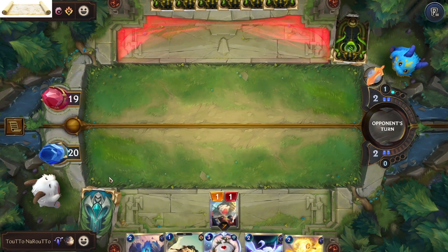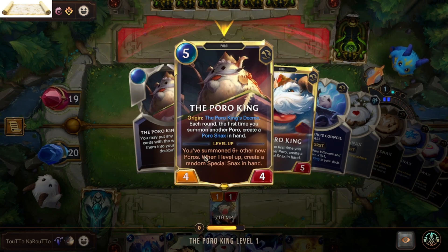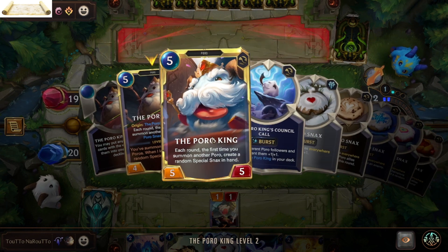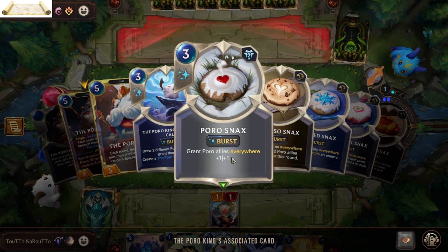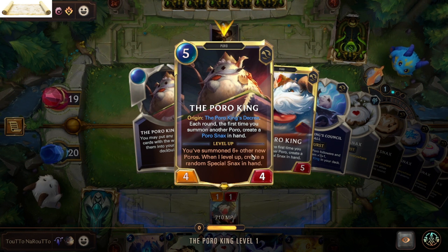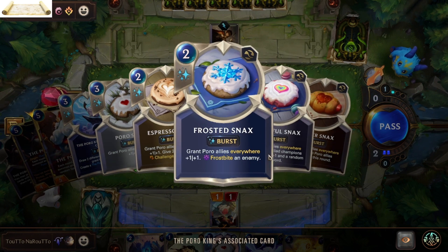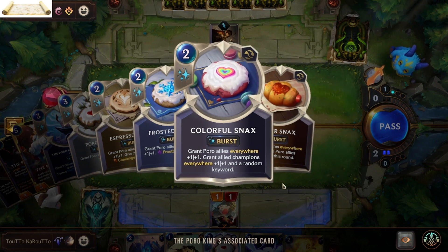Adding to the synergy is the Poro King — each round, the first time you summon another poro, he will create a Poro Snack in hand that gives poro allies everywhere plus one attack and defense. Once you summon six or more other new poros, he levels up and now creates random special snacks in hand that can give a random keyword, beside the plus one attack and defense.